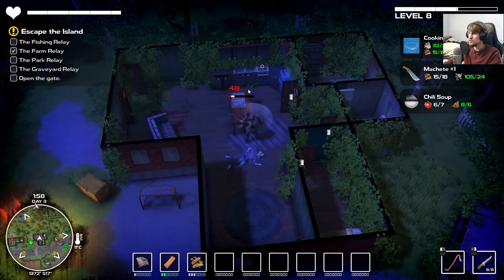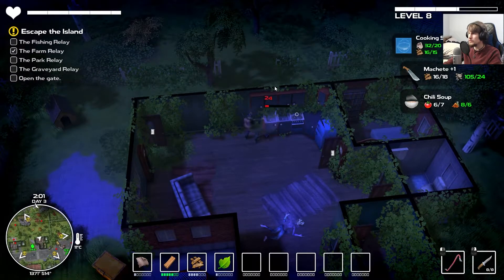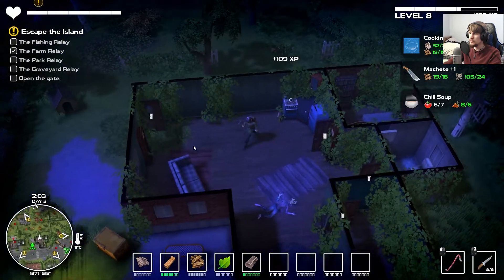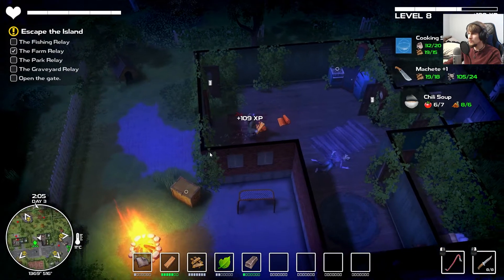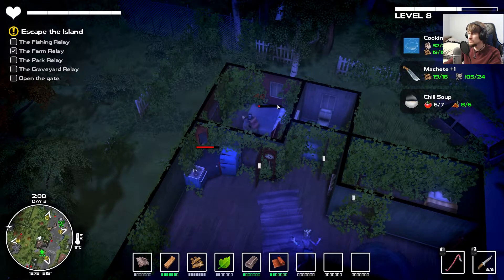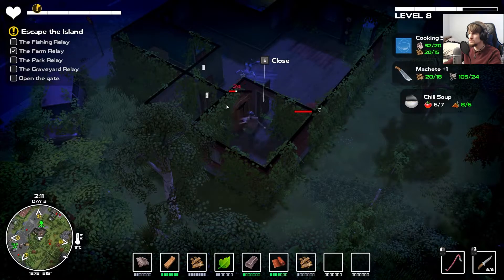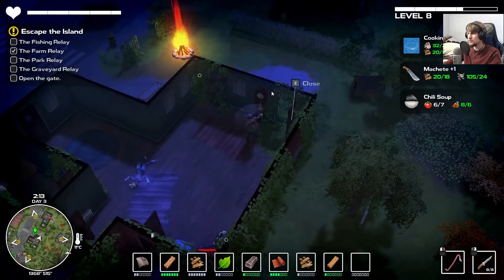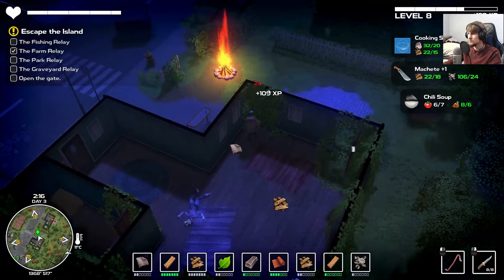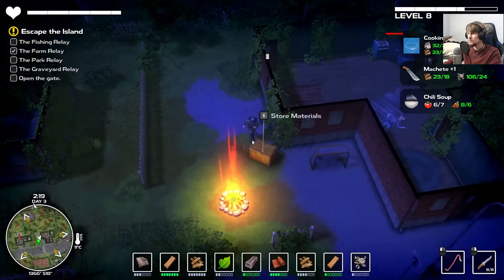The cooking stand is done, but I think it might be better to try for the machete. Look at all the planks — look at everything we can break down now. This is how we're going to get all the wood we need. Break down the sofa — that's how you get fabric. We can even break down the bed. So this is where you start cashing in a lot more materials. I can even break down the dog house.